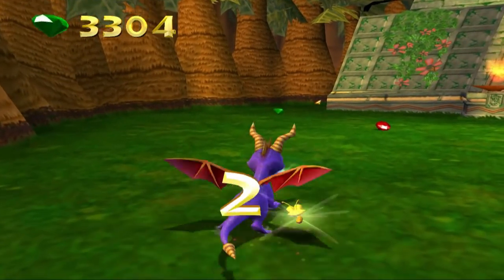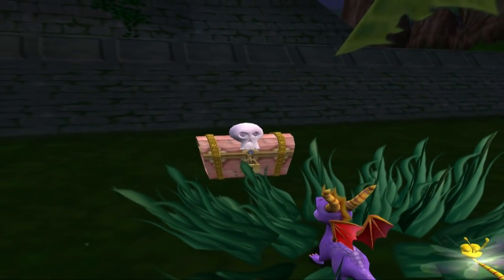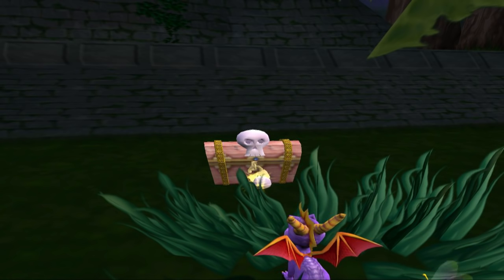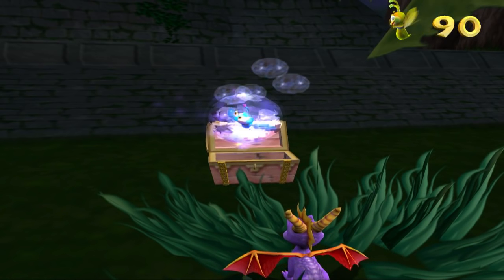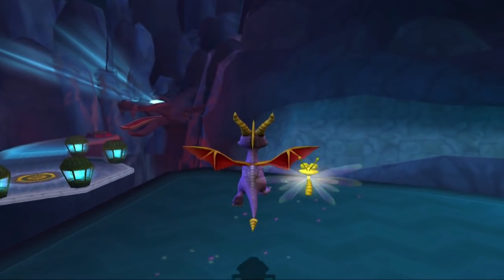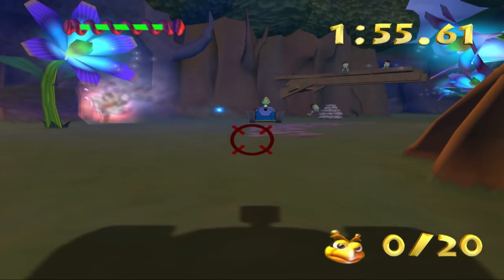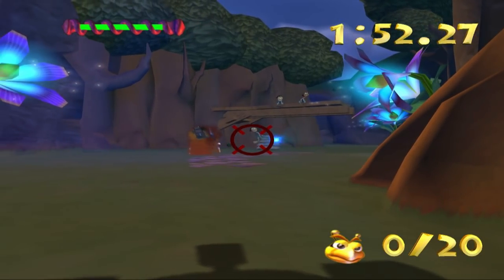To cycle through all of Spyro's different breath attacks you'll need to hit L1. R1 is used to show the inventory, though I hardly ever looked at it myself — the most you'll carry at one time is a rune or key, not exactly difficult to remember. Sparks' abilities to spot treasure by holding down the L3 and R3 buttons round out the controls.